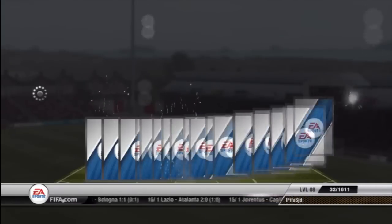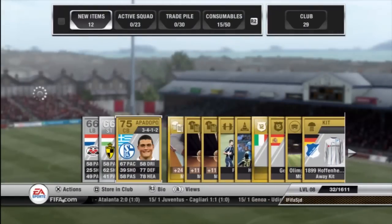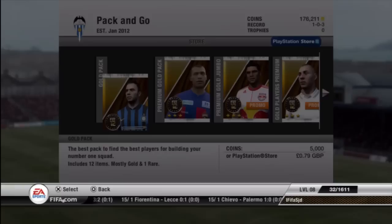The best player is Papadopoulos, I think that said, and 2 silvers in this pack also. The best player is a 75-rated non-rare gold, and the best things in that pack are probably the contracts.